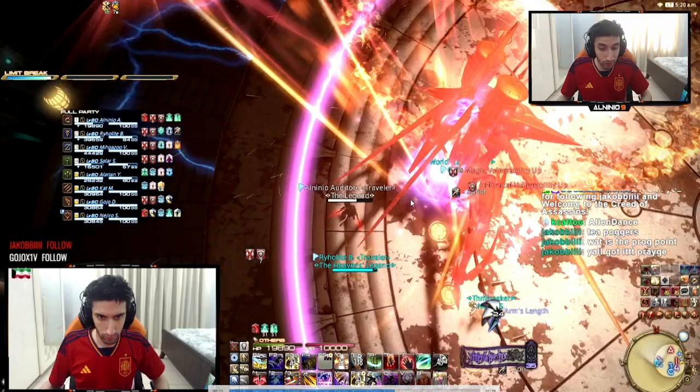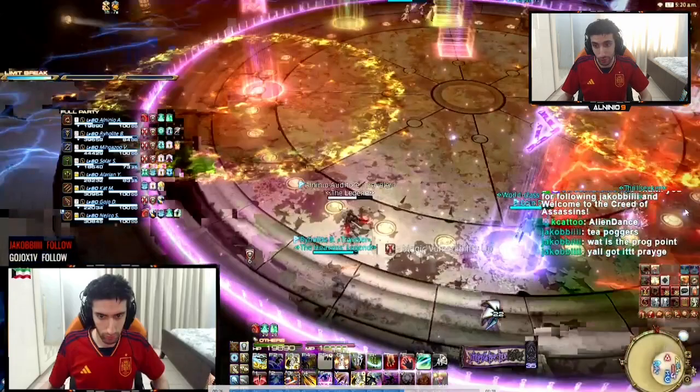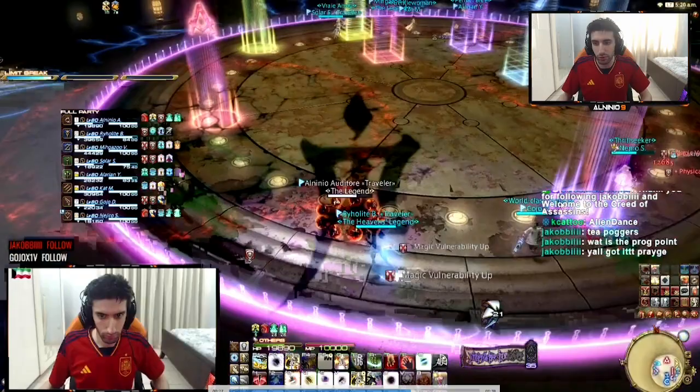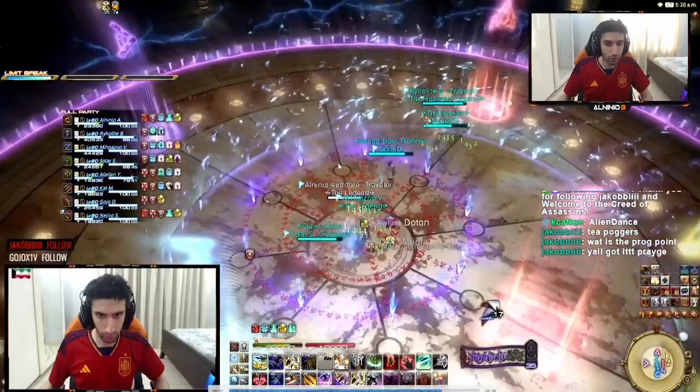Odd numbers are the ones forward, even numbers are the ones behind. For example, this person here is five and the person behind them is six — so it goes five, six. The dash back is a rectangle AOE and it's pretty wide, so that's why you want to run quickly forward. After the cone happens, immediately start walking forward. Then it's going to dash back and there's going to be AOEs happening again — the series of four AOEs. And then the middle explodes. Here is seven and eight happening on the other side.